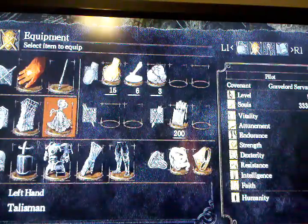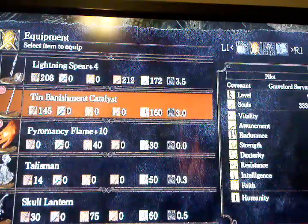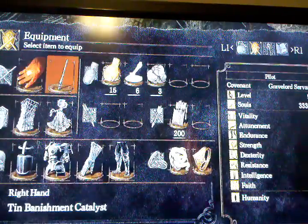You're going to equip them just like you would a weapon. Here they are right here — you find them in your weapon slots. There's the talisman, the pyromancy flame, and the catalyst. You just equip them like they were any other weapon.